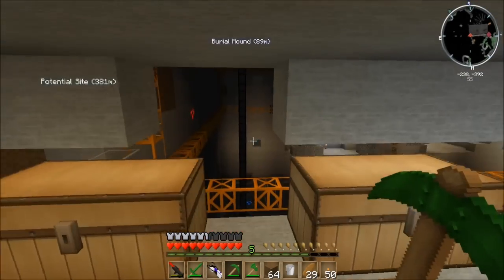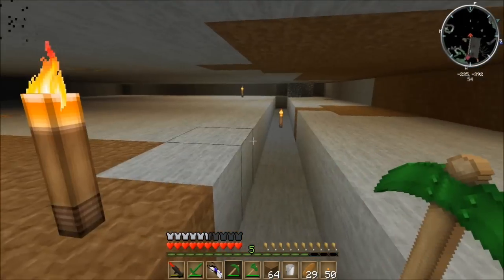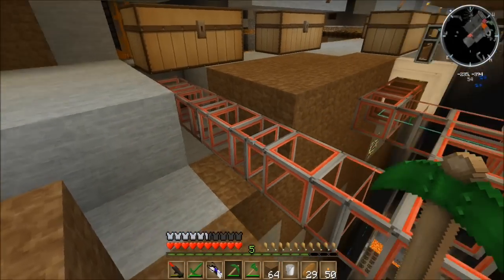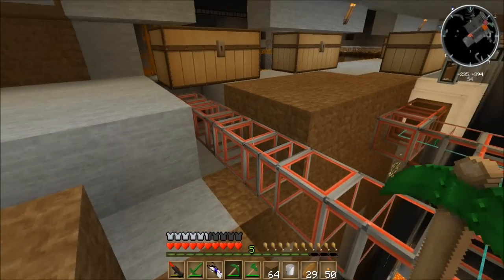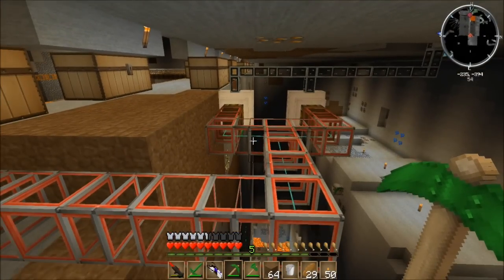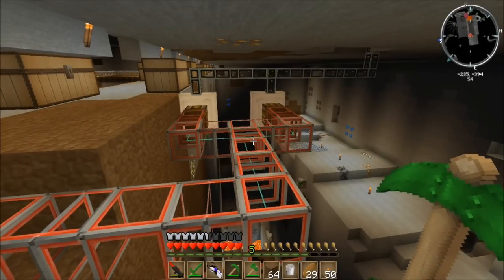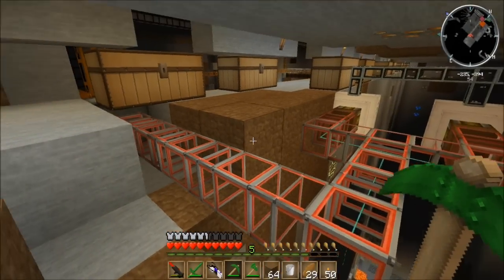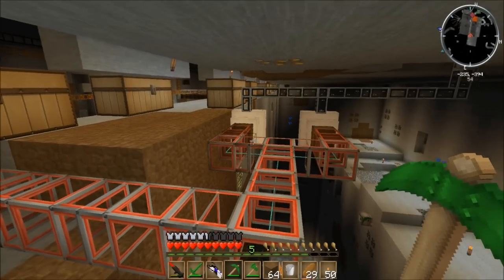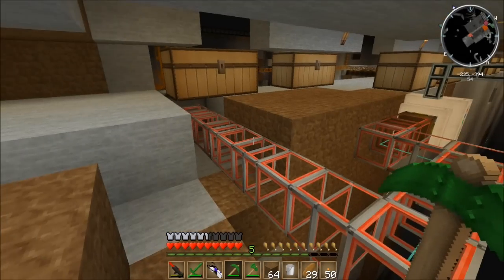I'm very pleased with this quarry, and we had a lot of really great suggestions from the last video. One of which was, of course, to use gold conductive piping rather than the stone, which, yes, I really should be using. But remember when I put up that rolling machine? I accidentally created an entire stack of stone conductive pipe, because I really wasn't paying attention to what I was doing. So I kind of have an excess of this stuff at the moment, which is why I'm using it.